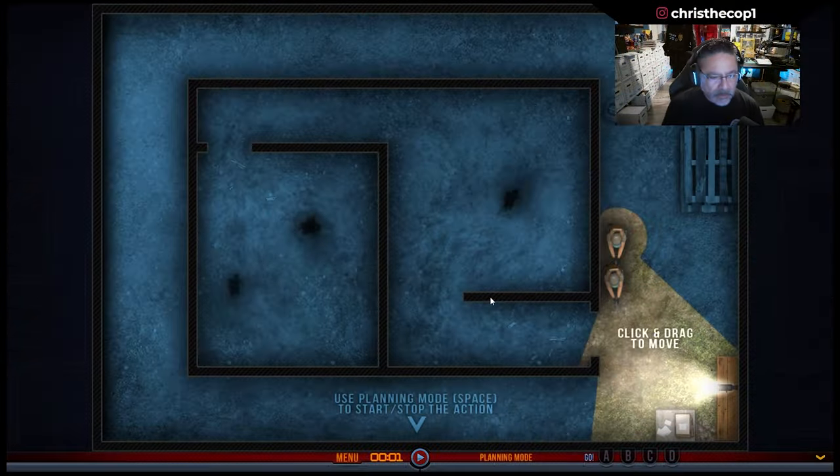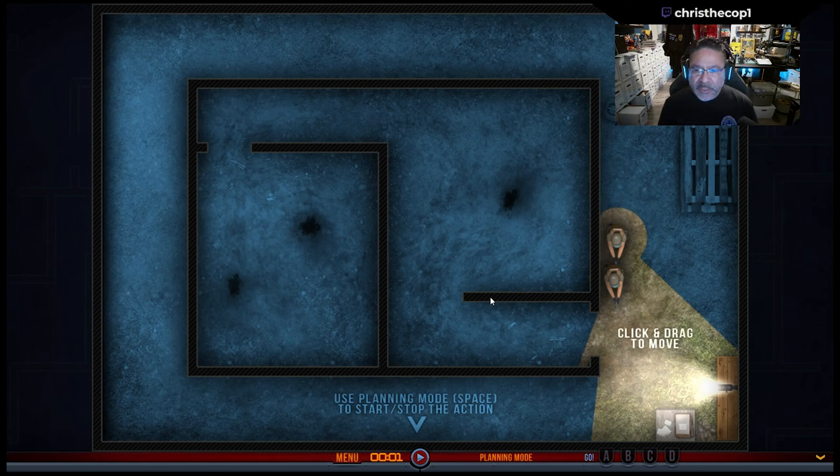So let's jump into Door Kickers and talk about some SWAT tactics. Let's take a look first at how we call out building sides. So if this was the front door of the residence or building that faced the street, we would call this the one corner. Over here would be two — we go clockwise — then three and four.